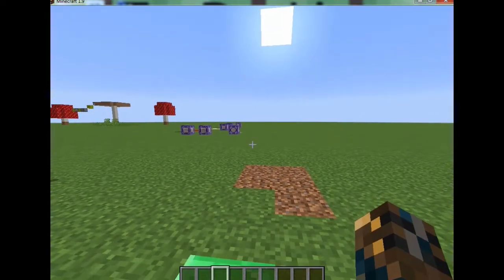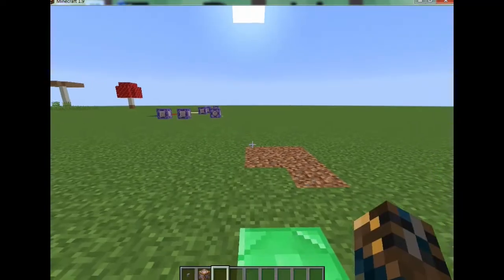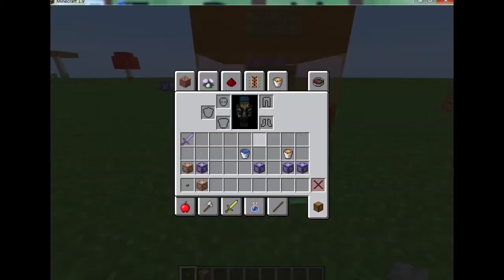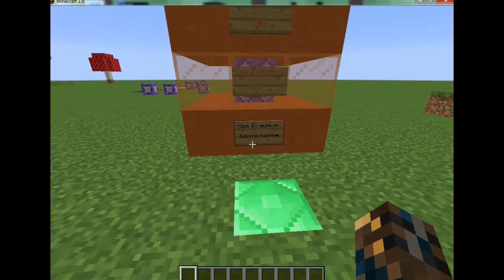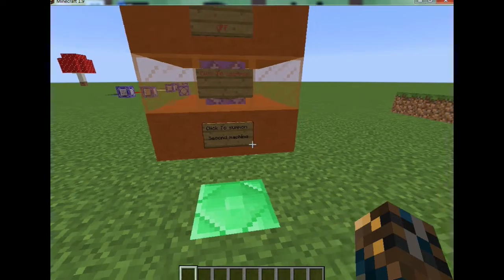We got a destroy button — if we hit that it destroys it, so let's just re-summon it back in. Then we got another button which says 'click to summon second machine' — it's going to summon it right over here.